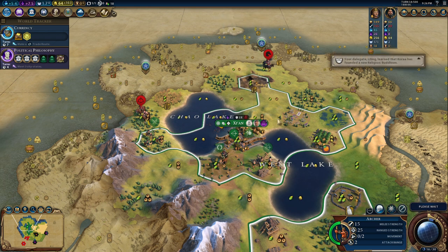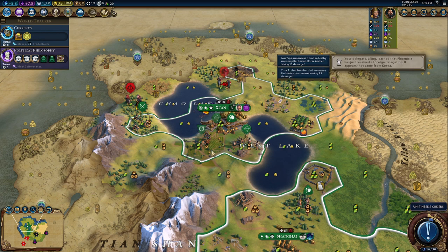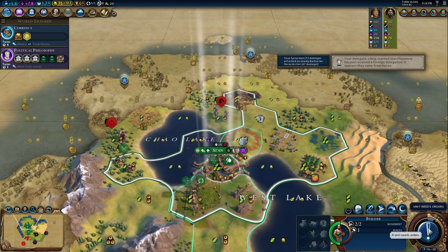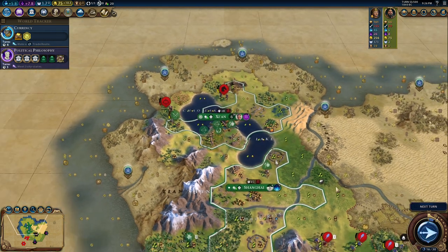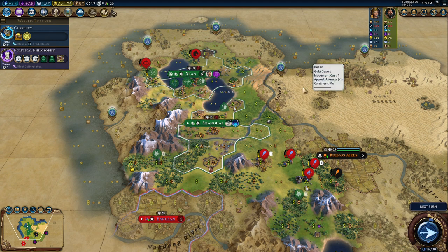Let's play our last turn for today. This video was not so expansionist, but we put all our ducks in a row and everything is in place. We will just need to get Political Philosophy and then the government plaza. I can't remember if I can already build the structure that gives a builder for each city. But anyways, I have Magnus in place, I have the right cards, and I can start colonizing the continent.